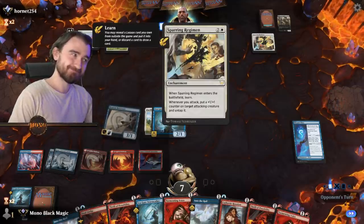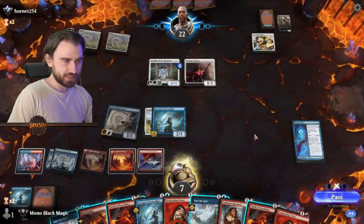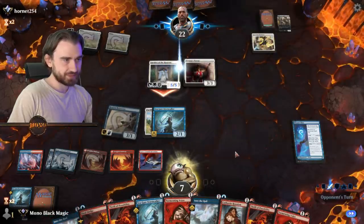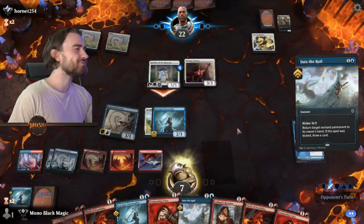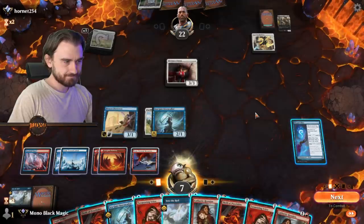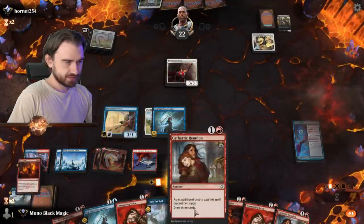Sparring Regimen — beginning with the upkeep, put a plus counter on each creature you control. And Speaker of the Heavens — plus counter on him. And then he goes back to the hand. So now we Dual Strike, surely. Dual Strike, Cathartic Reunion.